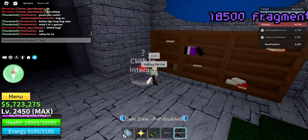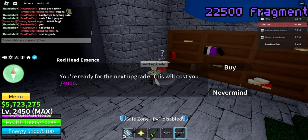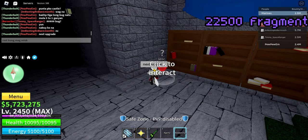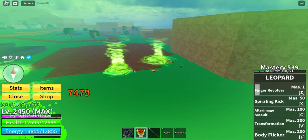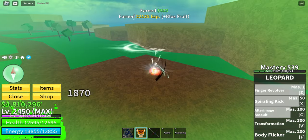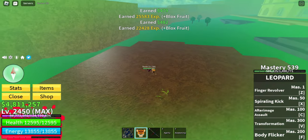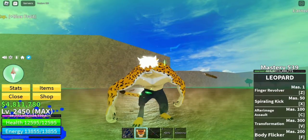As for the final upgrade, that will be another 4000 fragments, which leaves us a total of 22,500 fragments to fully awaken a mink or rabbit race v4. So if you have plans of getting it, or if you already have the rabbit race and wanted to get the full potential of this race, be sure to have 22,500 fragments. The best way to acquire this is simply by doing a lot of raids.